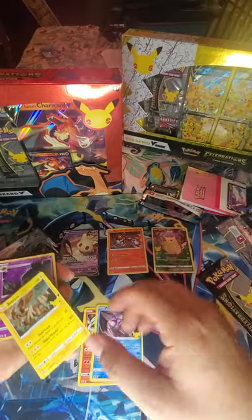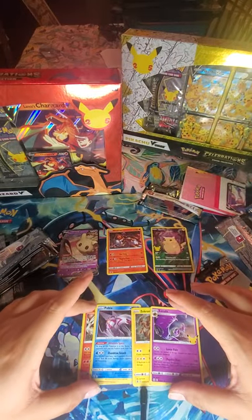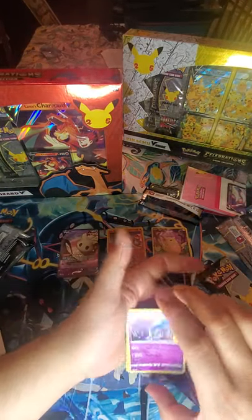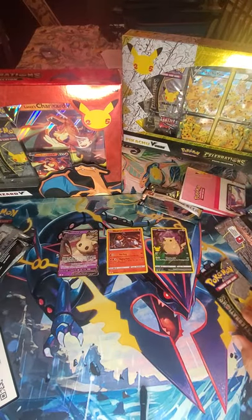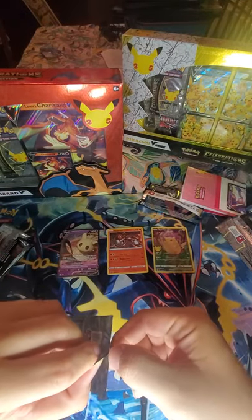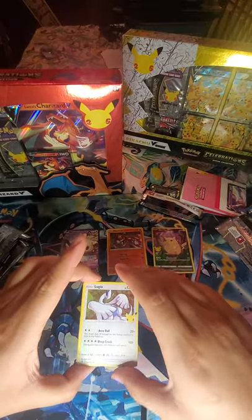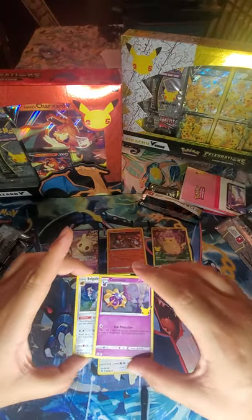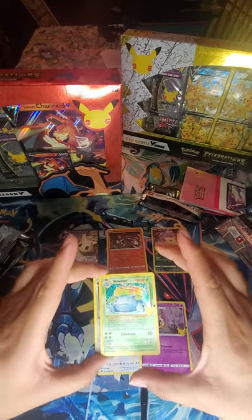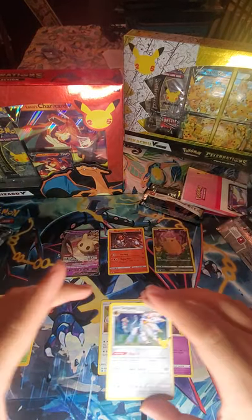Palkia — no scrub tactics. Zekrom and Lunala — got a couple matching legendaries at least. Last one for this seemingly dud-like box. Lugia, Cosmium, and the Venusaur — that definitely takes me back. Another Solgaleo as well.